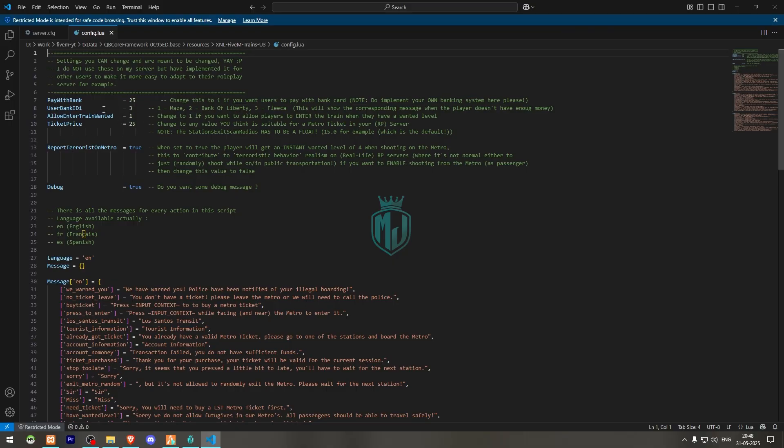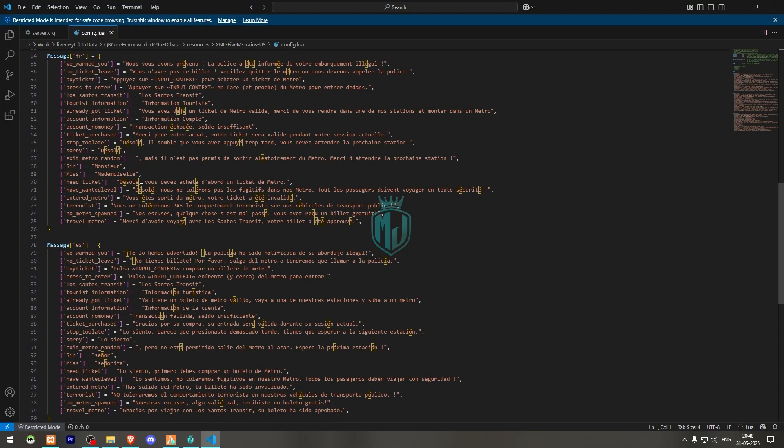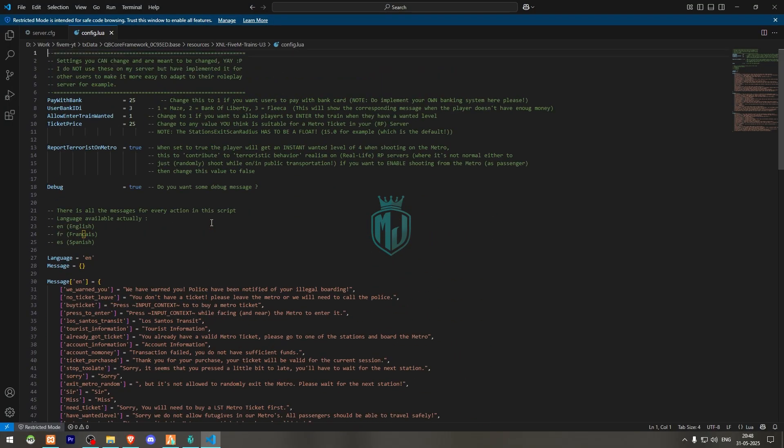You can configure those according to your server preference. Then we have language options — English, French, and Spanish. You can also configure reporting terrorist behavior on the metro, and set the message that players will see when the metro or train arrives.